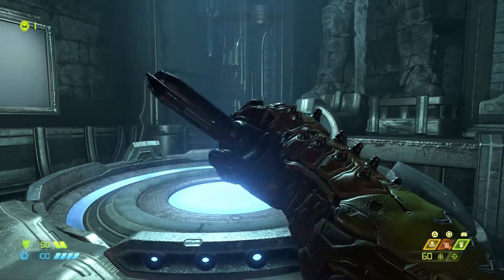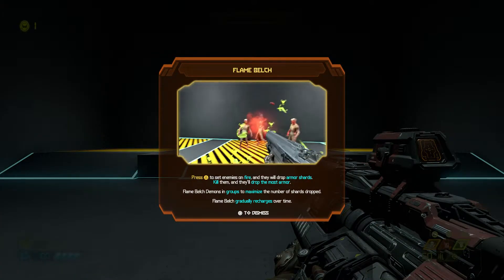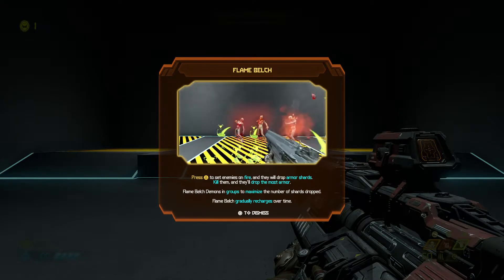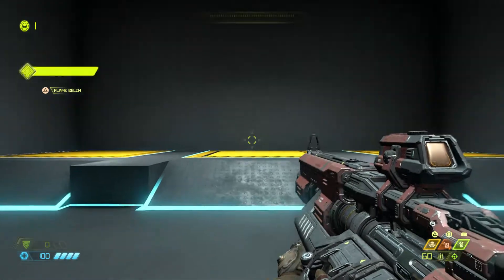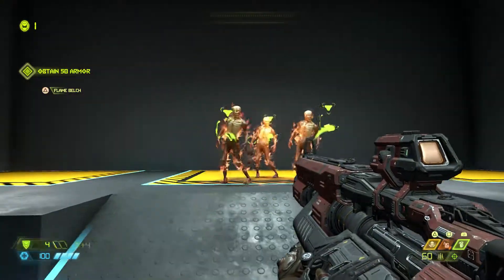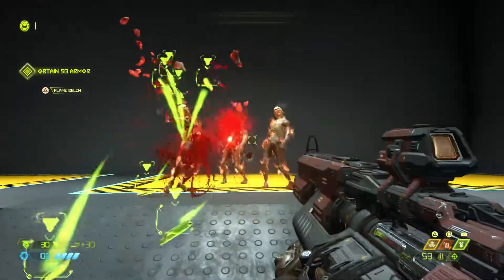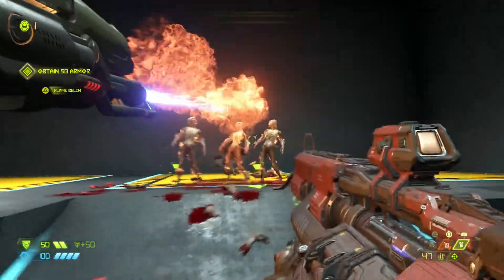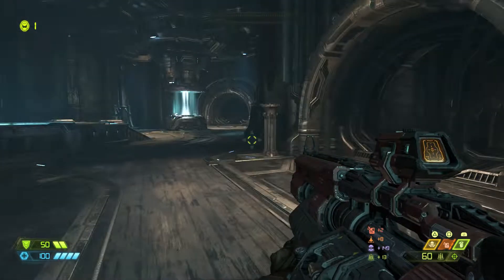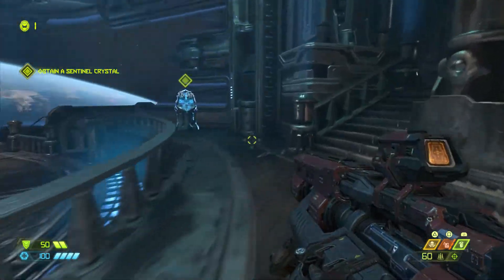We found a 'grenade flame belch' - what the fuck is that? We're gonna find out. It's a goddamn flamethrower! When you light enemies on fire they drop armor - you don't even have to shoot them, just being on fire drops armor.